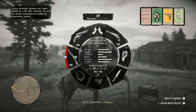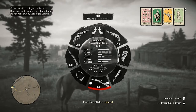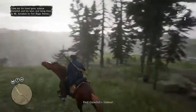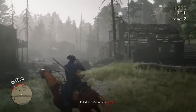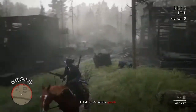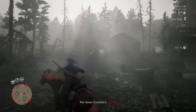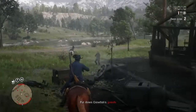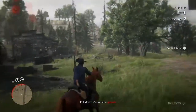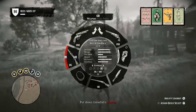All right, so I'm going with the bolt action — let's use express rounds. I'm going to use the elephant rifle too. All right, let's go. My buddy already started but I'll catch up. Now you should try to take them out on your horse because you'll get that extra XP.